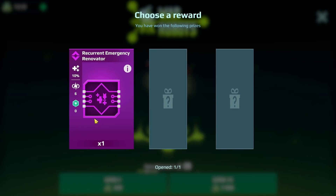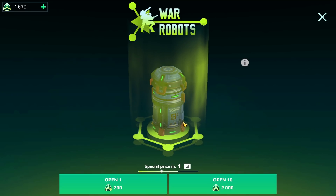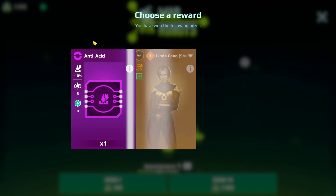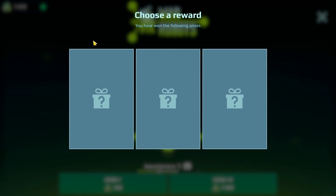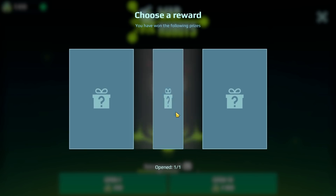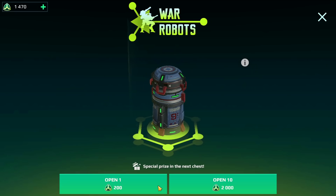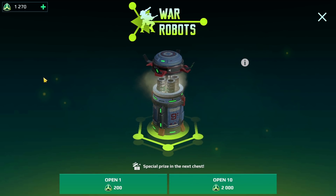Let's go to the left side. No, I already have this one — it's the Recurrent Emergency Converter, or whatever they changed it to. It used to be called Repair. Okay, Revitalize the Fire, let's go to the middle. Anti-acid — okay, not the best thing, but it is what it is. Special price is coming, let's go guys, let's see what we're going to get.